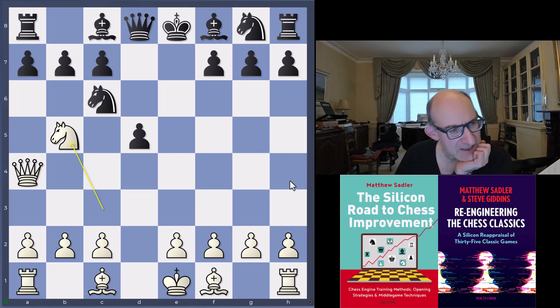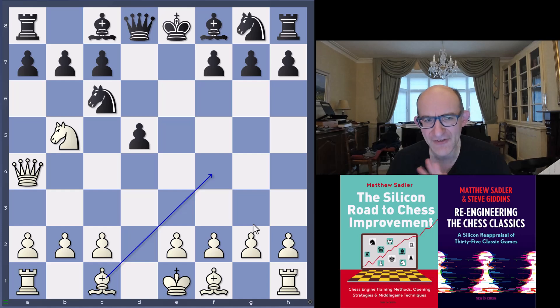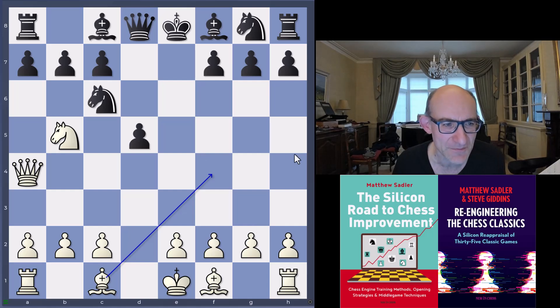What is white aiming for with Nb5? You're putting the threat of Bf4 on the table and asking black to do something about it. Against engines, they'll sort something out. But for humans these are quite tricky things to deal with, especially at fast time controls — often five minutes plus three seconds, sometimes ten minutes plus a few seconds. There's time to think through a few tactics but not really time to work them all out. The sheer breadth and scale of tactics that Leela uncovers even at early moments is proving so problematic.